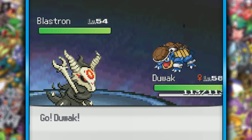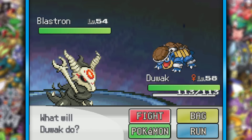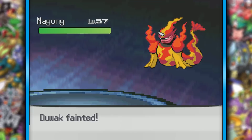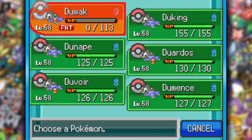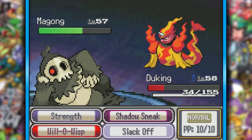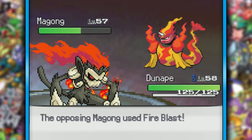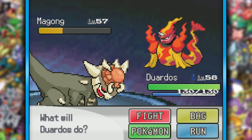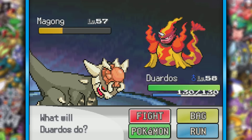Lorelei is up first, and she has a Blastron. This Blastoise looks premature. It looks like she's a Water-type trainer, but her Magong had to have Ice Beam to ruin another one-hit KO with Duwak. I wish I had Earthquake, but unfortunately that glitch happened again where the TM just disappeared when I received it. I couldn't do much with Dewking since I did misclick Will-O-Wisp, which obviously won't work against this thing. Finally, we got lucky that she healed again, and a Rock Tomb from Duardos did a lot, as well as lowering its speed, and we were able to KO with another Rock Tomb.